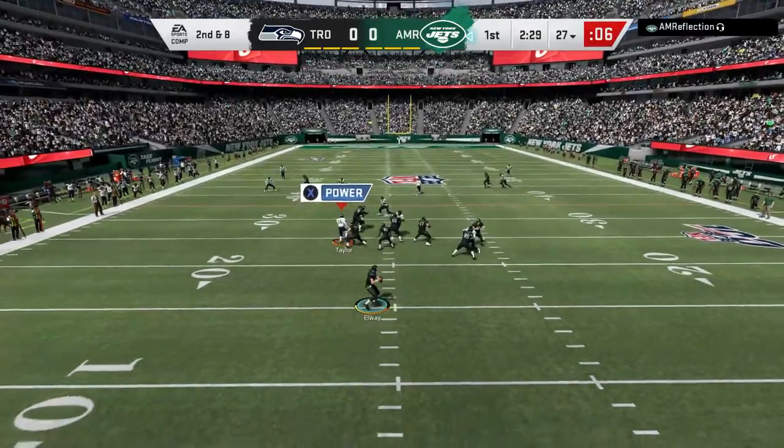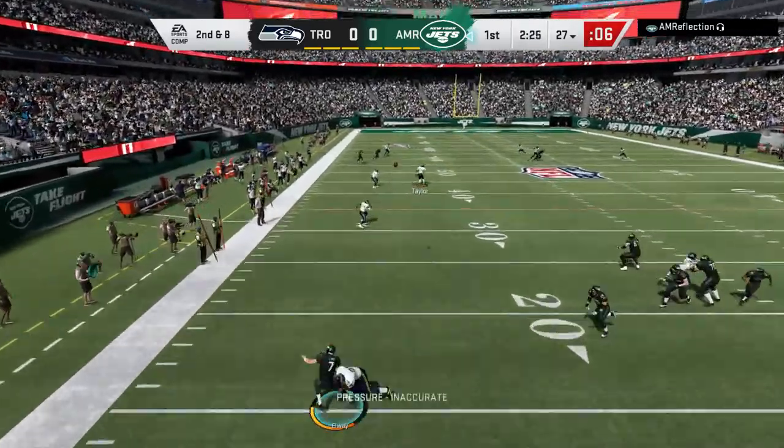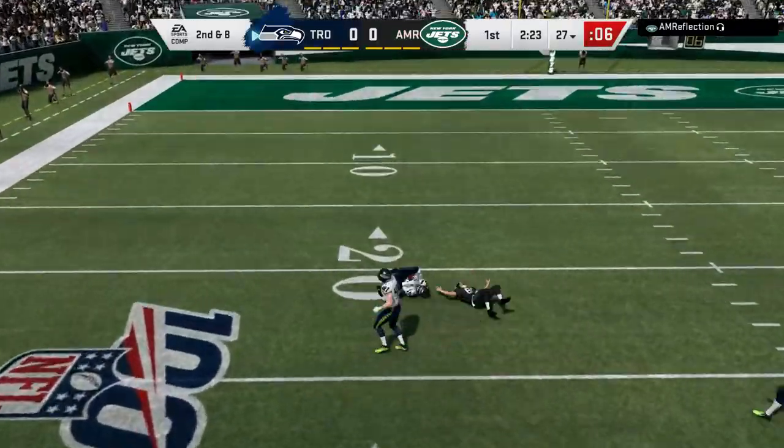He's in Singleback — I can already tell this guy is usually a runner and doesn't like passing a lot. He tries to throw it deep but it's not a good read. Seahorn is there to pick it off.